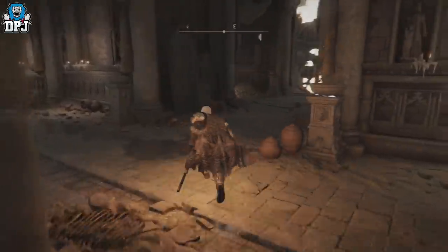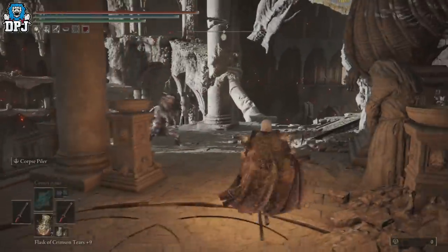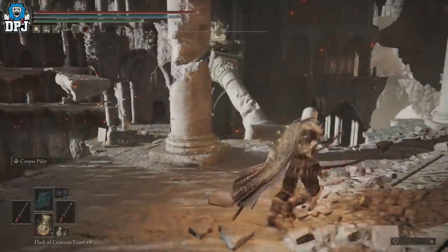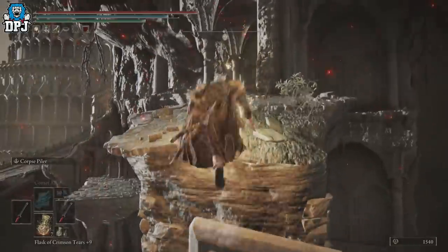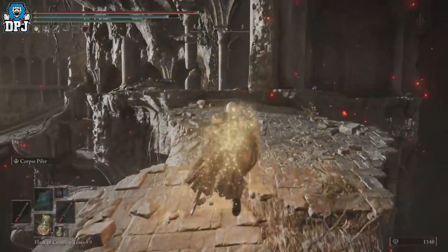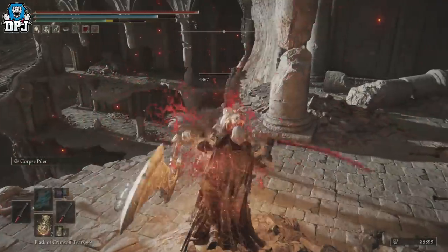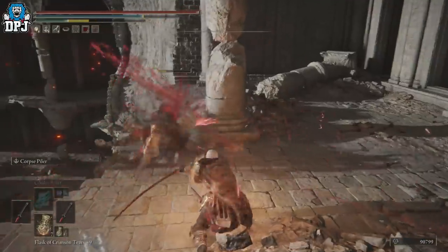First, come up here — be careful because you can easily fall to your death. Up here there is one of the enemies that can drop the actual sword. So take him out.